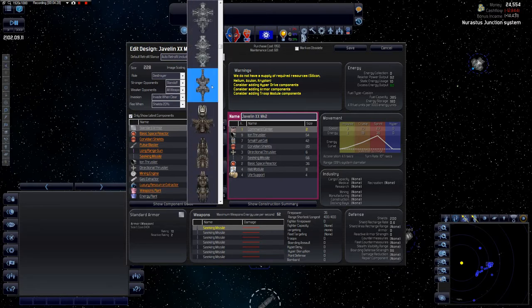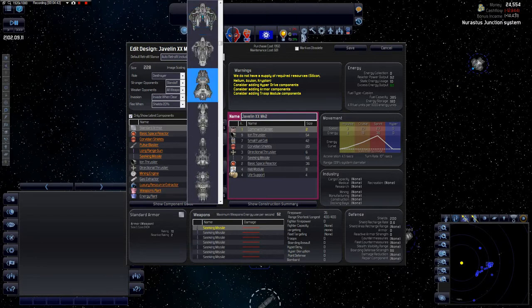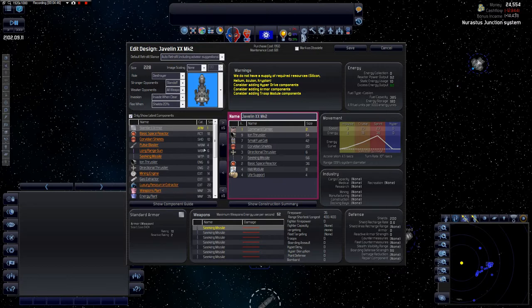I like that you can pick what your ship's actually going to look like. We'll go with that one — it looks kind of cool. Fleet behavior: flee when shields at 20% — we're going to tell them not to flee for now. We need them to attack weaker opponents and stand off against stronger ones. We can change this later.